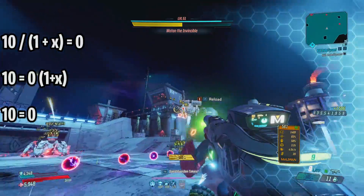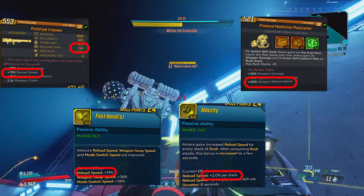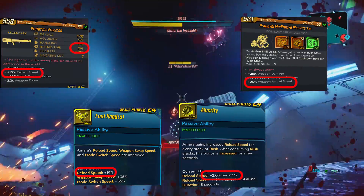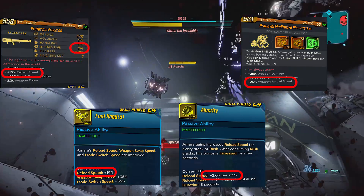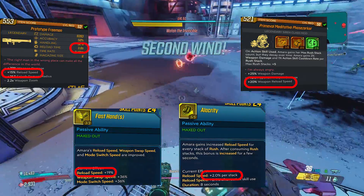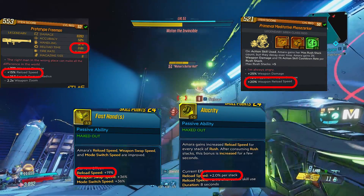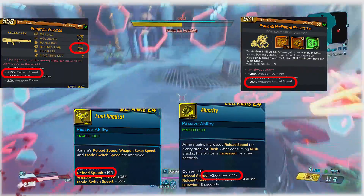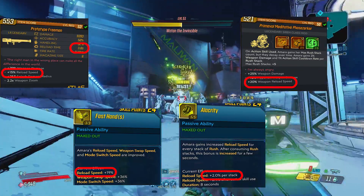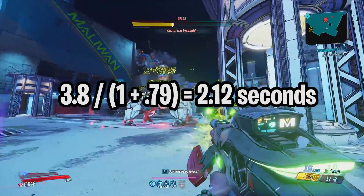Let me show you a quick in-game example. This launcher has a reload speed of 3.8 seconds. On the weapon card it says it has a plus 15% reload speed, which we do have to ignore because this increase has already been applied and does not need to be additive with anything else. Then we have a class mod that gives us 20% reload speed, a skill that gives us 19% reload speed, and another skill that gives us 2% reload speed per rush stack — and let's say we have 20 rush stacks, so that's 40% on that skill. All these are additive, giving us 79% faster reload speed, so we take 3.8 seconds divided by 1.79, giving us 2.12 seconds.